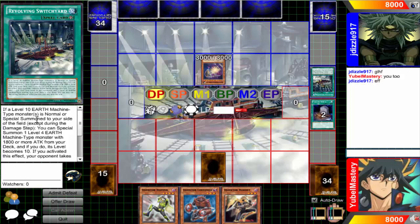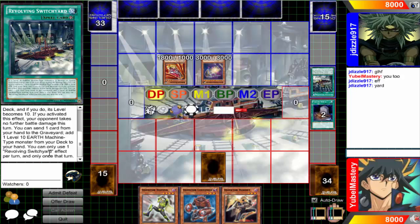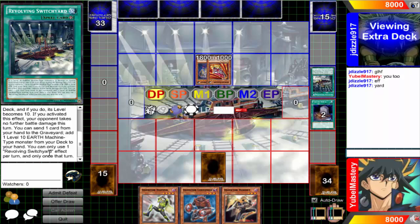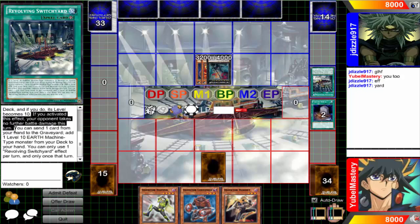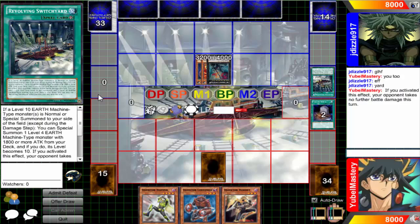I've never seen this card before. If they Level 10 or normal summon to your side, if they'll accept during the damage you can special summon one Level formation. If you activate the hand your opponent takes no further battle damage this turn. You can send one card from your hand - you can only use one second one once a turn. Wow, that's a good filled spell though - never seen that card before.